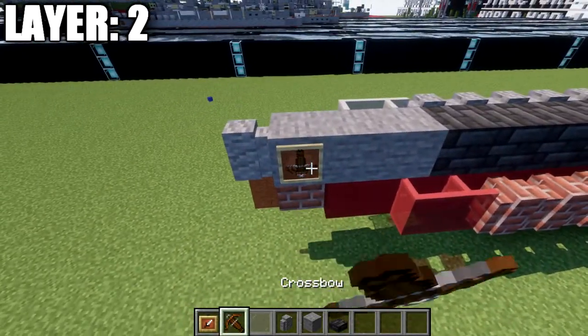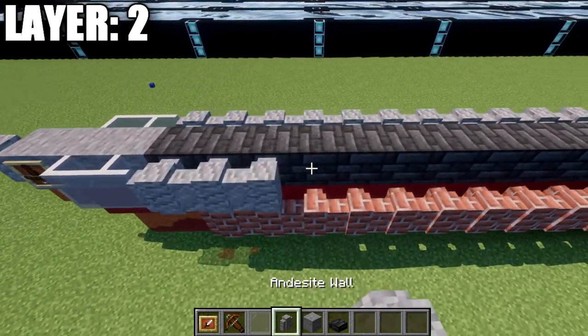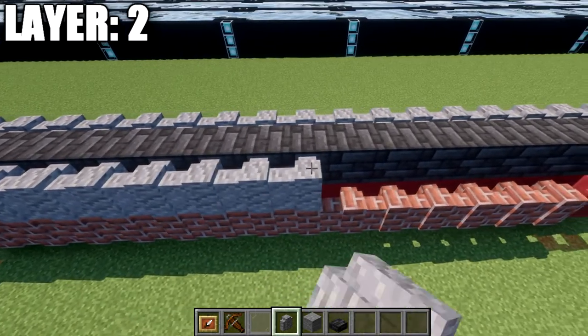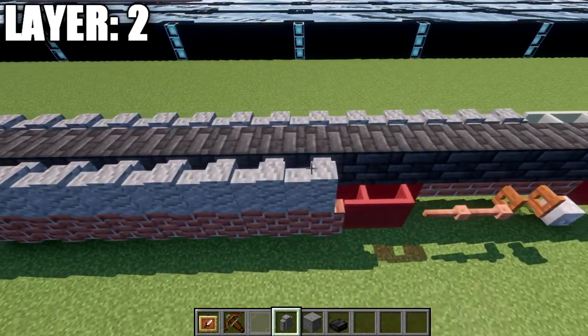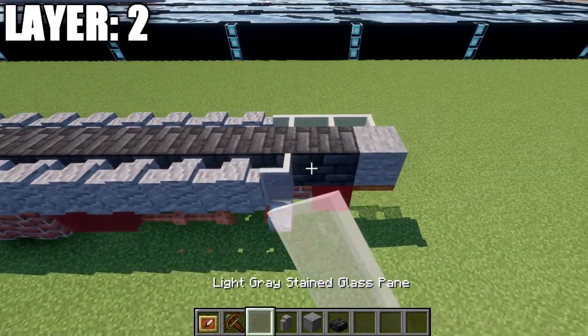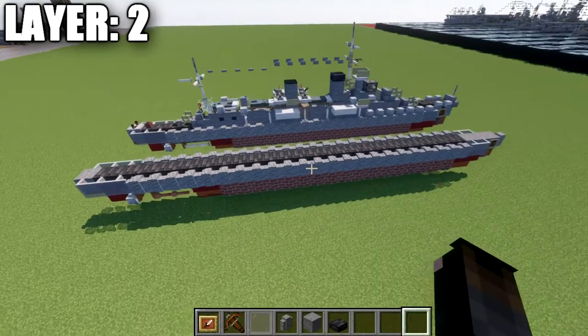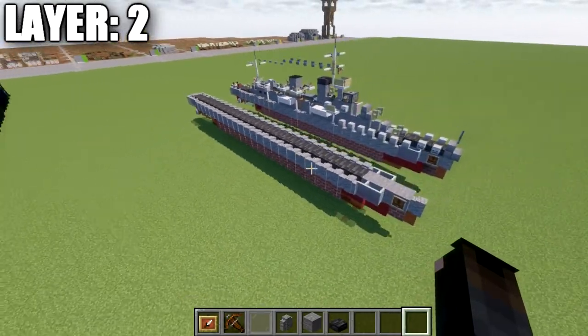Over here, do the same — item frame, crossbow, rotated face downwards. Then continue with light gray stained glass panes followed by 23 walls, and then 3 light gray stained glass panes going back. That wraps up layer number 2.